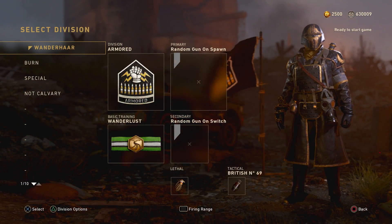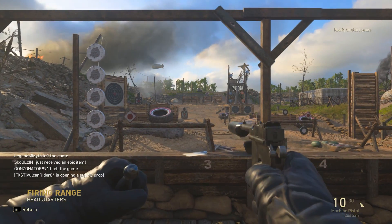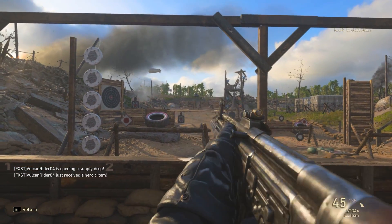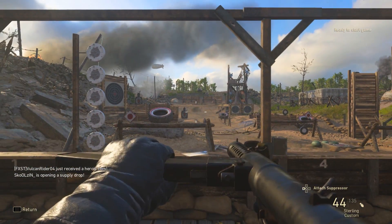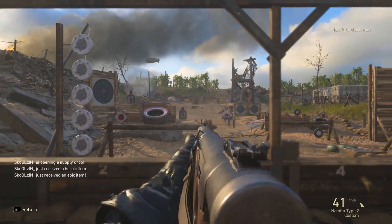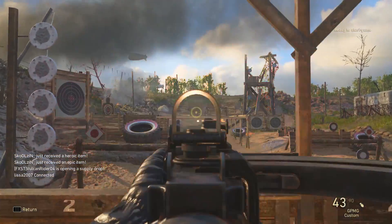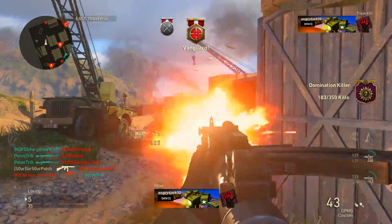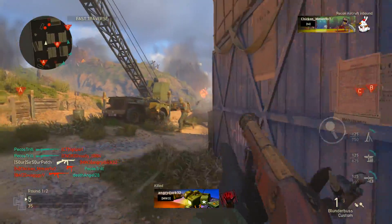First up, the Wanderlust basic training — it's a fun one, essentially the gun game basic training. You always spawn with a random weapon with up to six attachments, and every time you swap weapons you will get a new random weapon, including DLC weapons that you don't own. So you can hold on to one weapon for a while, or never reload and keep swapping to something new.